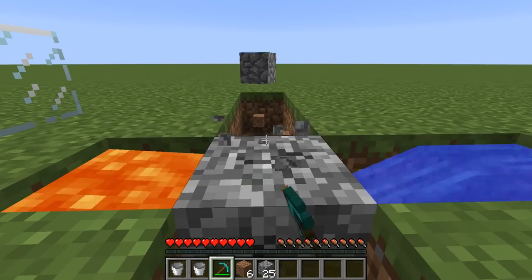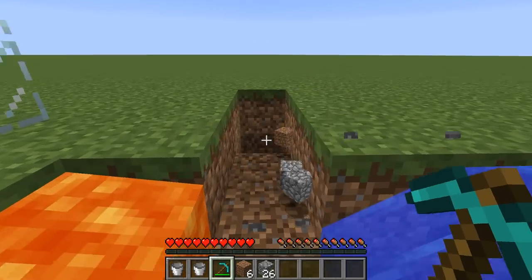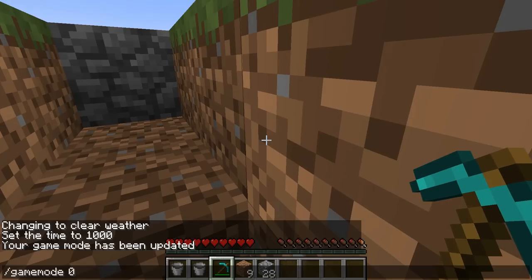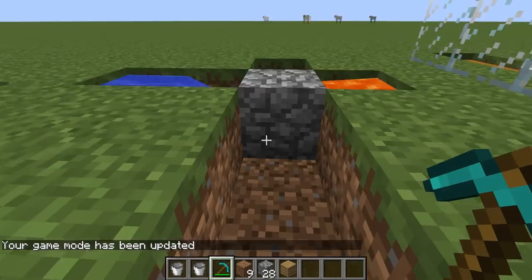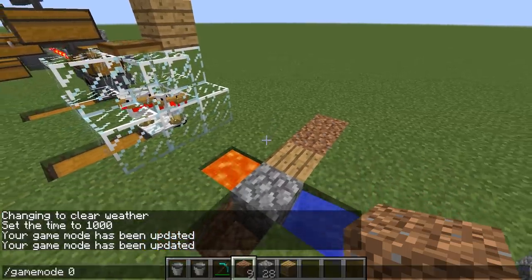So yeah, you can just go like this if you want, do whatever. It's a cobblestone generator, you guys, you don't have to worry about anything. Let's hop into game mode one, put a piece of dirt there. There you go — all good, all good guys, we got the dirt there.